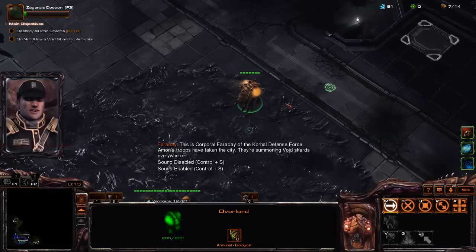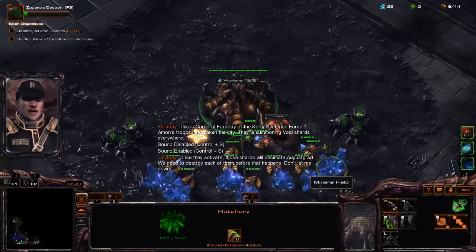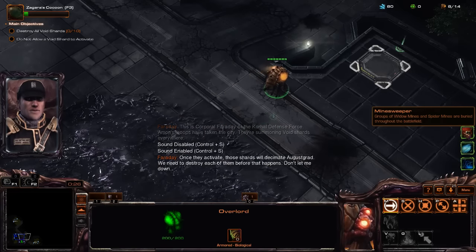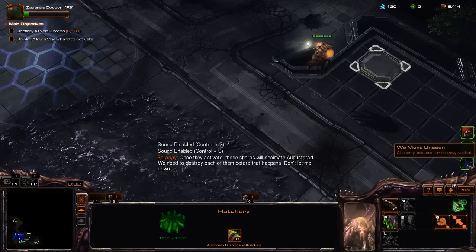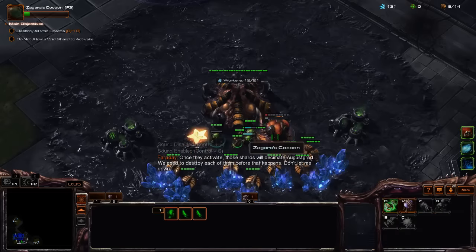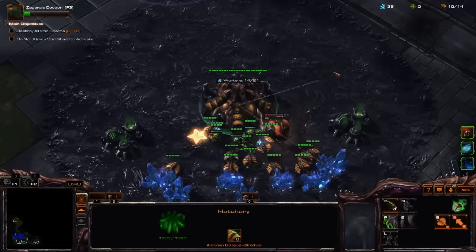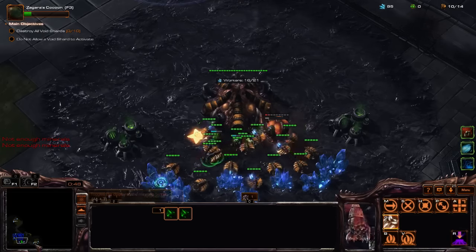Hello everyone! Let's play another co-op mission. This time we got the new co-op mutation with the 3 modifiers: Minesweeper, auto overload, and we move unseen with a lot of hidden units. We're playing Zagara on this one — Zagara could work great, so I'm gonna give her a try.